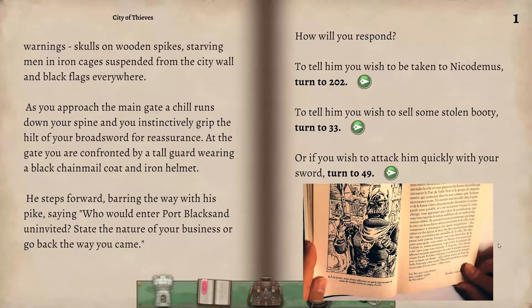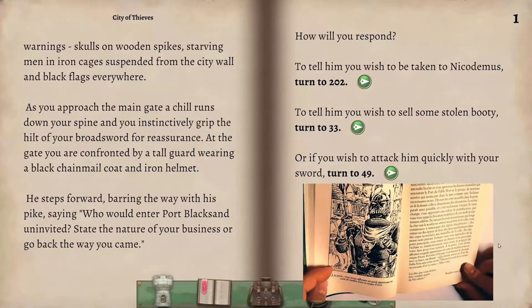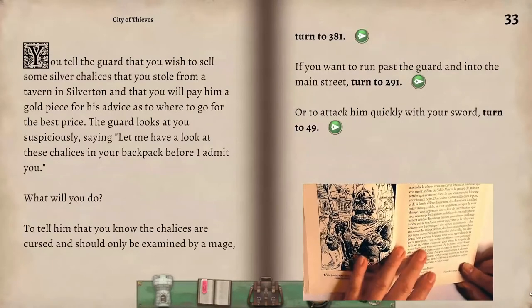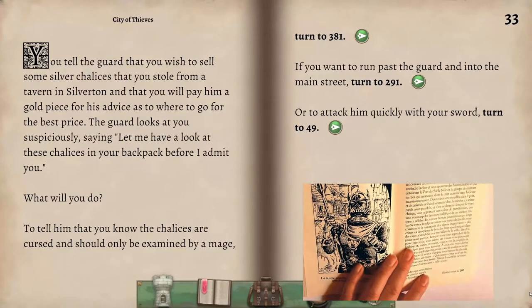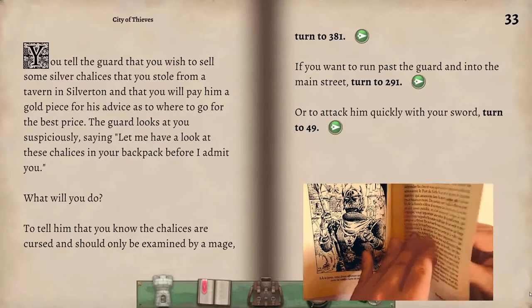À la porte, vous devez affronter un garde gigantesque en côte de maille noire et casque d'acier. Il avance d'un pas en vous barrant le chemin avec sa lance : 'Qui oserait entrer au port du sable noir sans y être invité ? Précise le motif de ta venue ou retourne d'où tu viens.' Je vais lui dire que je veux vendre de la marchandise volée pour me fondre dans le décor. Pas question d'attaquer — si on se frite à l'entrée, on sera poursuivi par les gardes et on ne pourra aller nulle part.